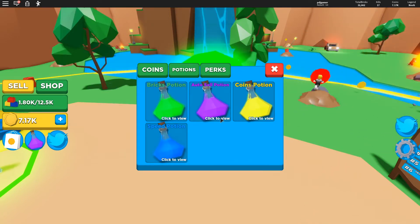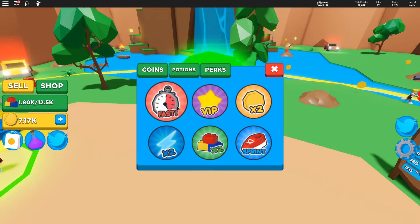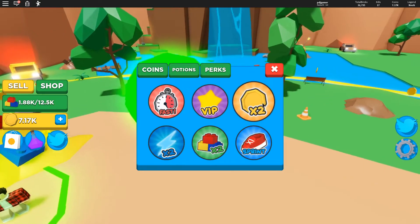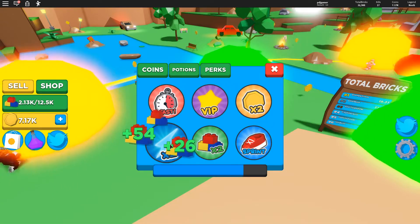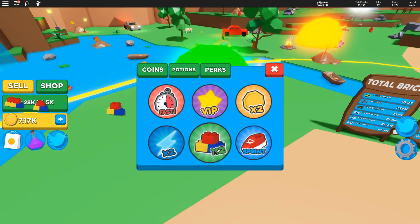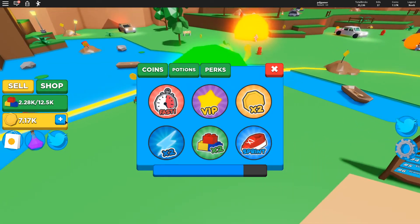There's also a coin icon that takes you to the perks. These are game passes you can buy for Robux. There's the Fast game pass, the VIP game pass, the Times Two Coins game pass — which doubles your coins — the Times Two Storage game pass, the Times Two Bricks game pass, and finally the Sprint game pass.